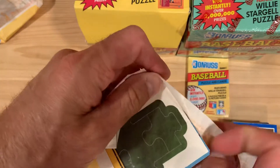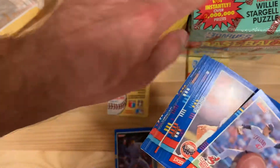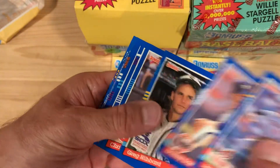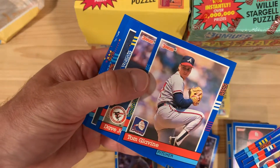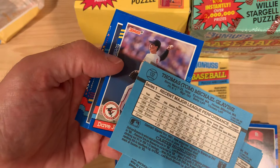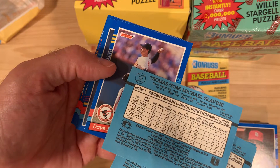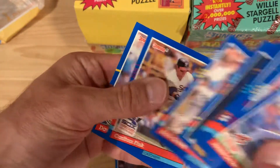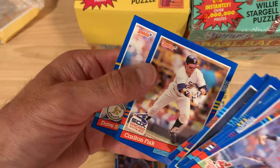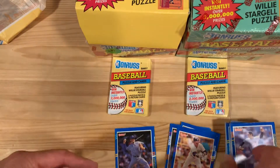Those inserts are available in both Series 1 and Series 2 packs, and as you can see I've got both boxes represented here. Tom Glavine. Carlton Fisk laying down a nice bunt — not necessarily known for his speed, must be a sacrifice, I'll assume.